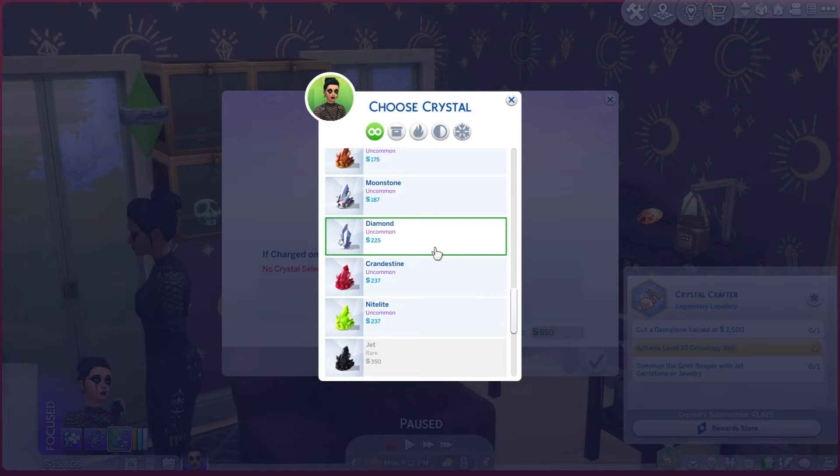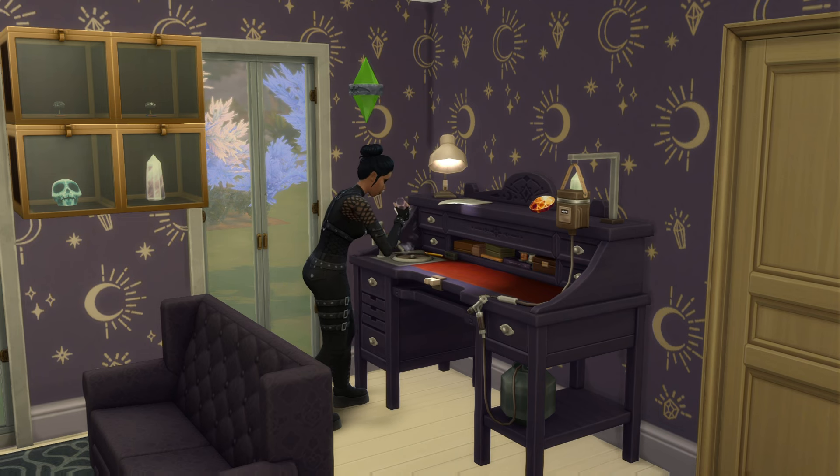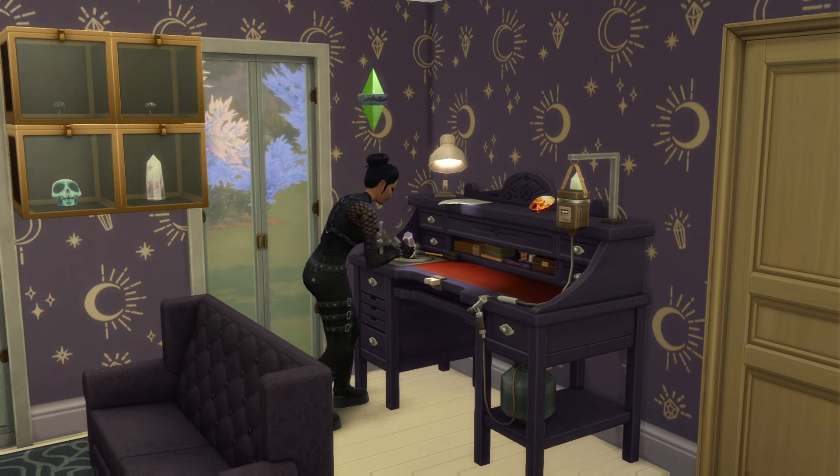We've had this jet skull since she was a scientist, but we're gonna hop right into the gem cutting by making this crystal heart out of diamond. It'll help your sims have less relationship decay with other sims. They'll be less likely to develop relationship fears and they will always succeed at apologizing.